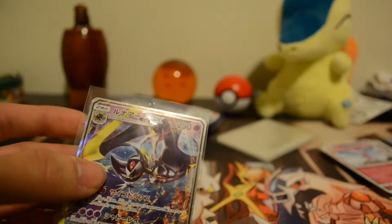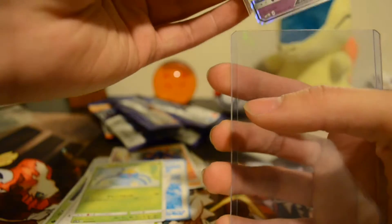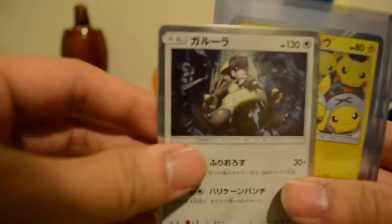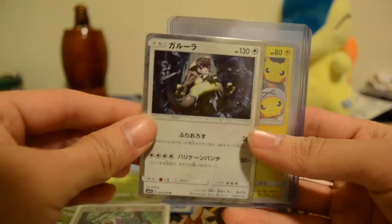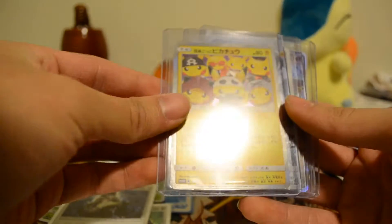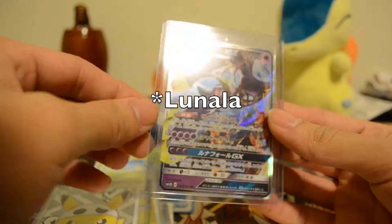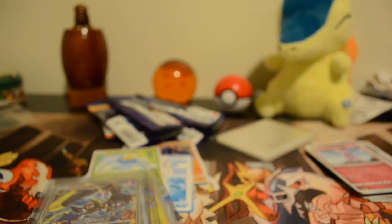We're gonna have to get a top loader and sleeve it up — see, I told you I love Moon. And I don't have this GX so it's good. OK so recap: we got the Oranguru holo, the Alolan form Kangaskhan holo, the Pikachu Team organization holo, the Pikachu Team Skull full art, and the Lugarugan GX. That's pretty good in my opinion. If you guys like the video, check it out and watch my other videos because they're very similar — stay tuned for more, peace!